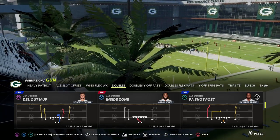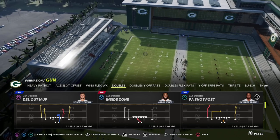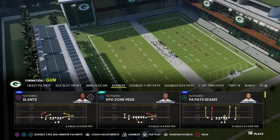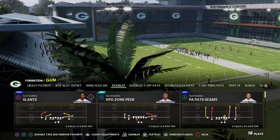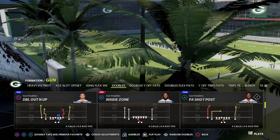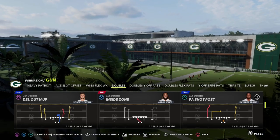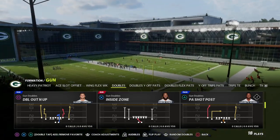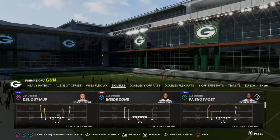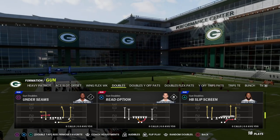The Doubles formation can pick up the meta blitzes — Gun Doubles is really good at pass protection. It's got play action plays, and we know in Madden 22 and 23 that play action is really good. We also have tight end blocking plays. And another thing about Madden 23 is that running back blocking is a lot better, so you can pick up pressure just by blocking the running back. So can we pick up the main blitzes? The answer is yes.